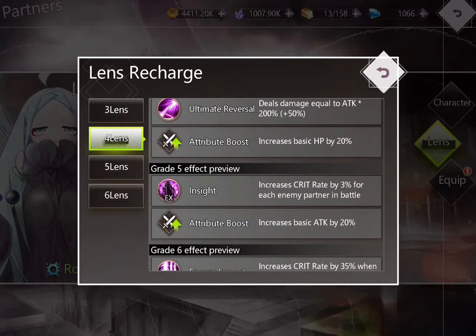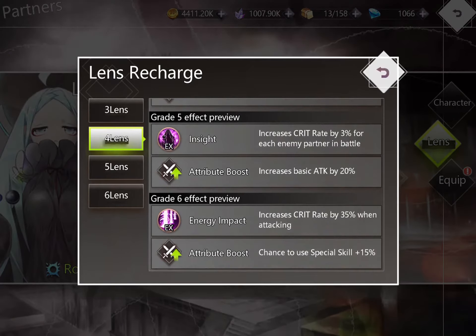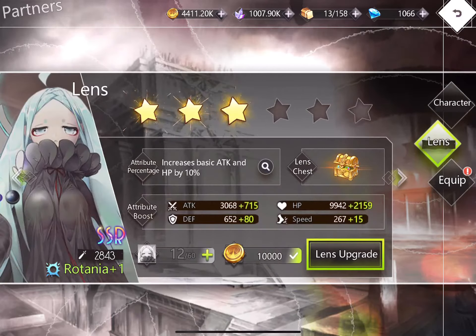At four star, Rotania's ultimate increases damage by 50%, and HP attributes give her survivability. Her passive increases critical rate by three percent for every enemy partner in battle — so with nine enemies, that's 27% crit rate. It's better to equip her with high critical rate gear. At six star, she gains an additional 35% critical rate. It would be nice to equip a Sakura Ring to boost her critical damage — that 35% applies on her special attack only, similar to Saya's special.